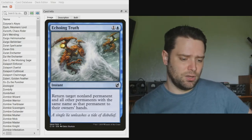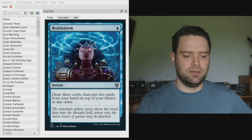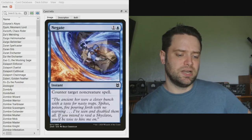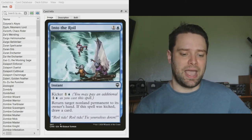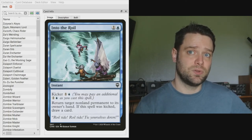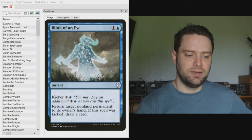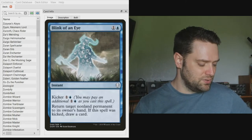Brainstorm draws three cards and puts two back on top in any order. We're running Counterspell and Negate. One I really love in this build is Into the Roil — I'm always happy to pay the kicker cost to deal with a threat and get value off my commanders. Blink of an Eye is essentially the same card and I love both of them.